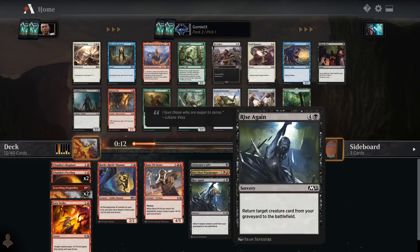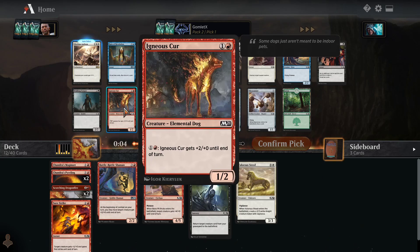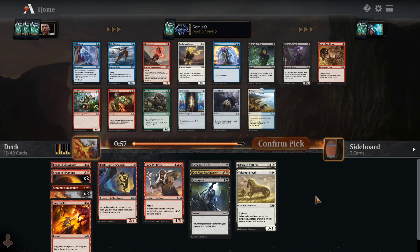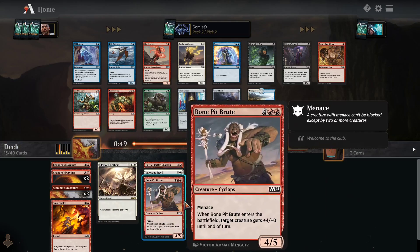We would be moving into Valorous Steed and Glorious Anthem. I could just take an Igneous Cur and stick to red, but I think I'm going to take Glorious Anthem here. It's a rare, we're not going to be able to play with it as often, and it's early in the format — I'd like to try some new stuff out. Let's play around with this rare.